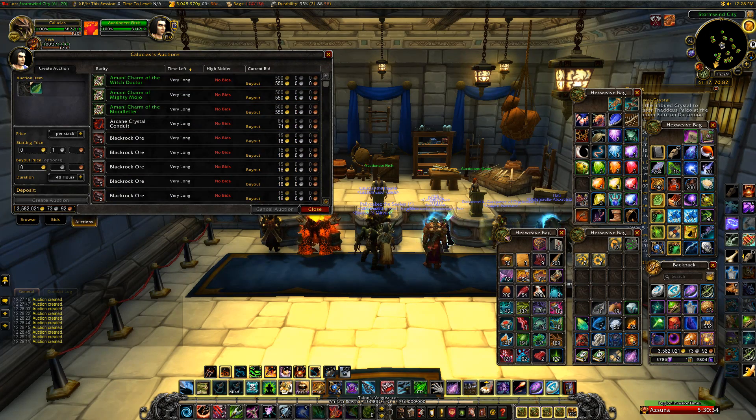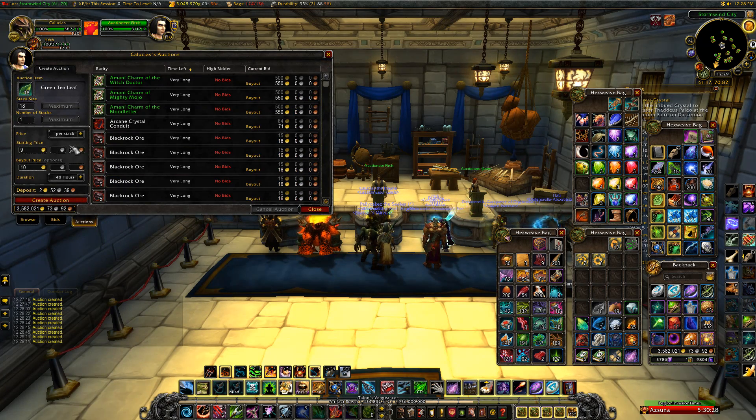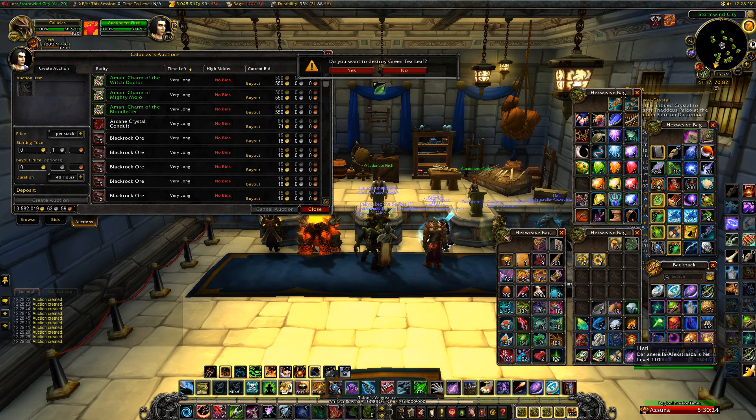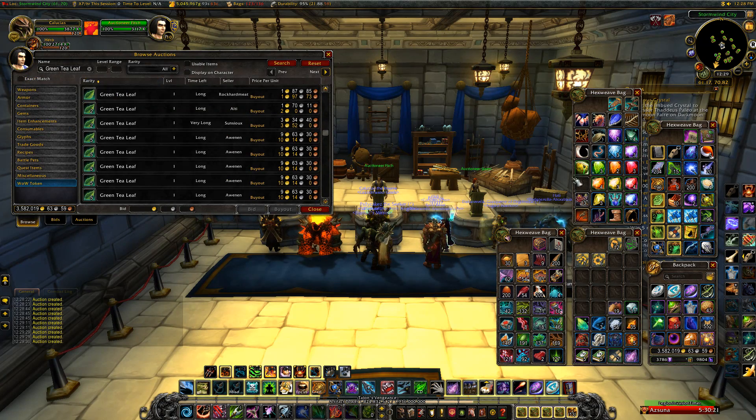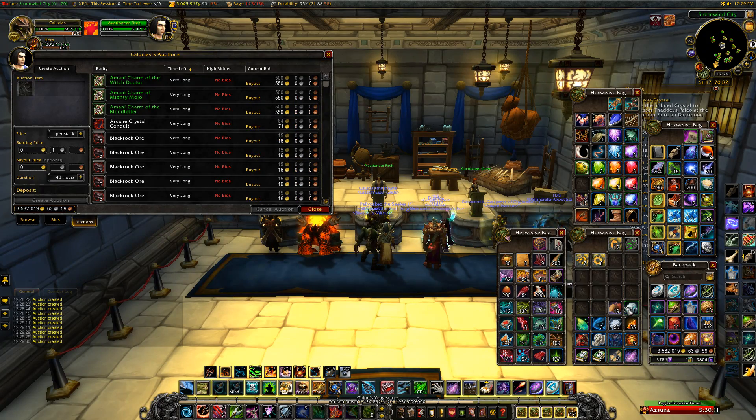You just look the item up on the auction house and undercut the current lowest listing by a small amount. Before I was more lenient — I'd undercut by maybe 25 gold on a 300 gold item. These days I'm more stingy and undercut by just one gold. That's just how the game works; you've got to make your gold somehow.